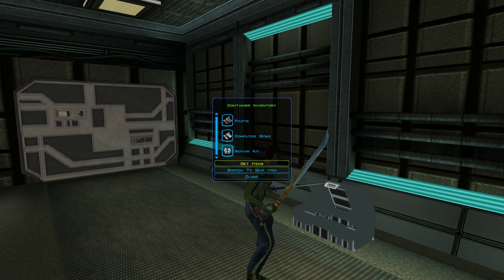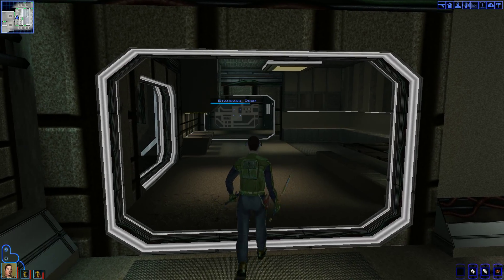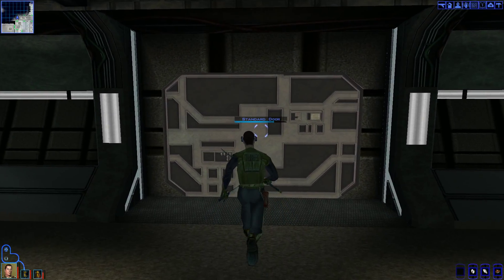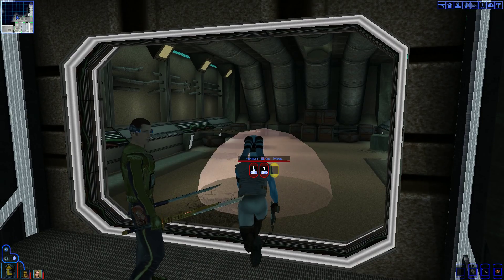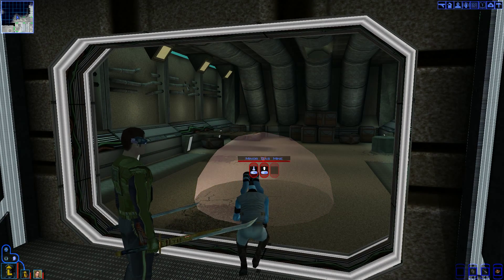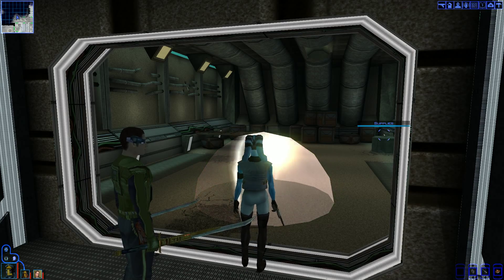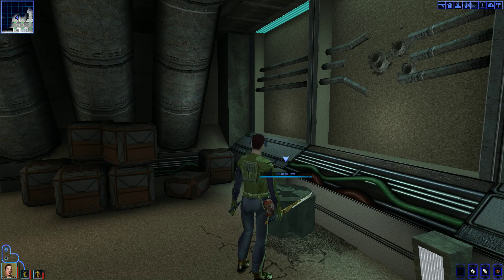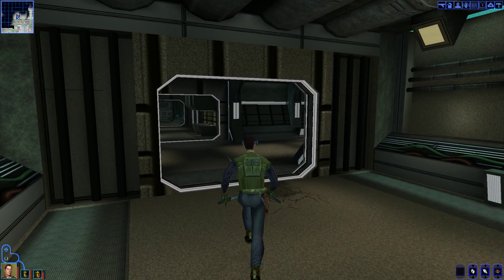Looks like there's a footlocker here — parts, repair kits, and computer spikes. We'll see what's across this room. Probably nothing — just a mine. We're going to have Mission deal with it. And now let's go grab these supplies: parts, computer spikes, and med packs. Thank you very much.